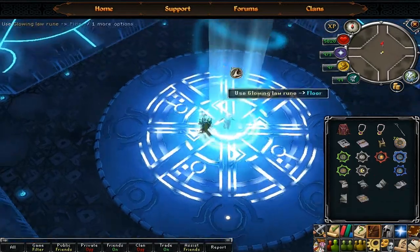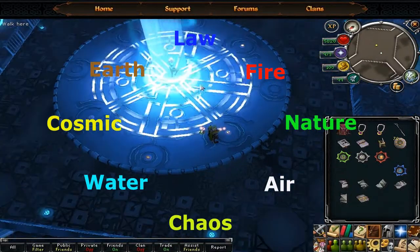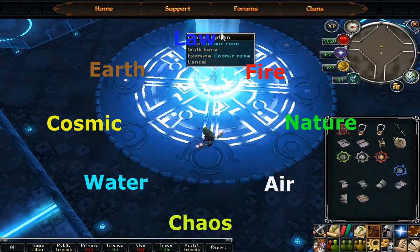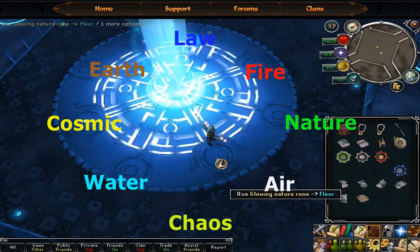Your task is to now place all eight runes on the circle. North is Law, Northeast is Fire, East is Nature, Southeast is Air, South is Chaos, Southwest is Water, West is Cosmic, and Northwest is Earth.